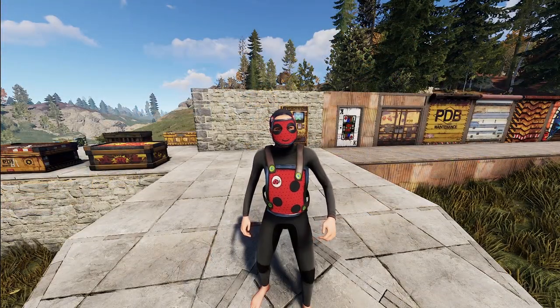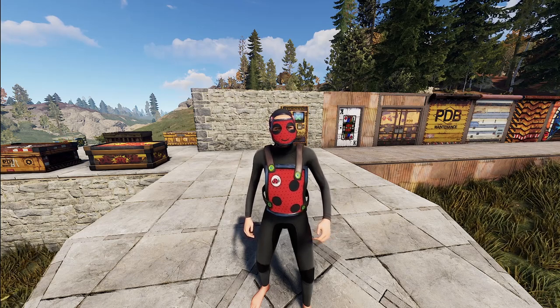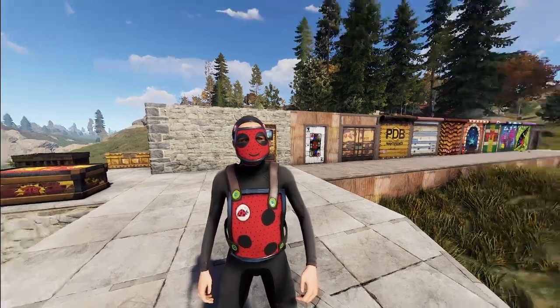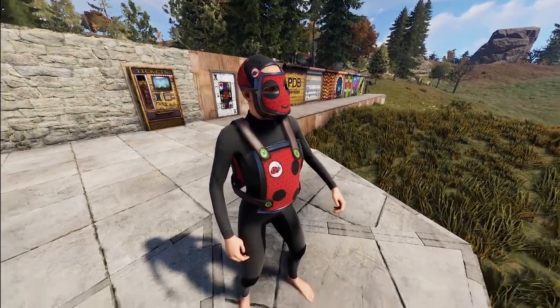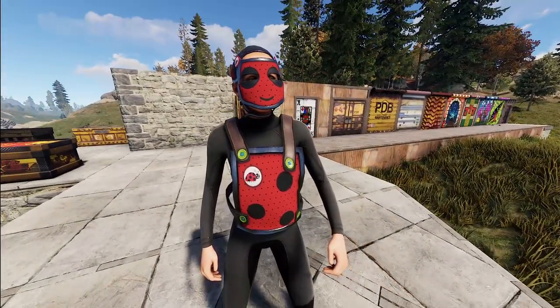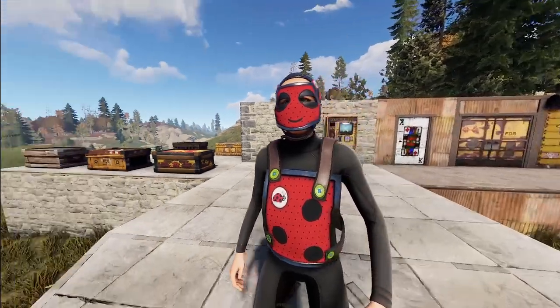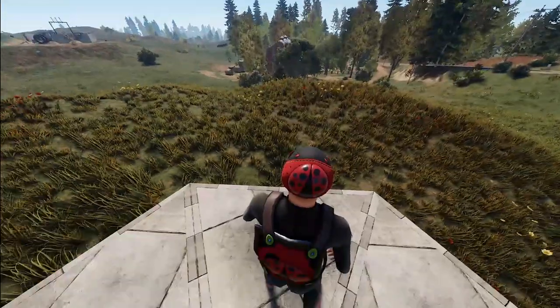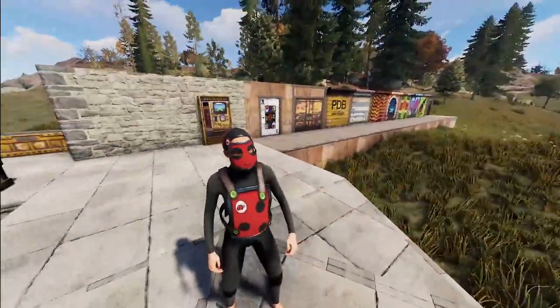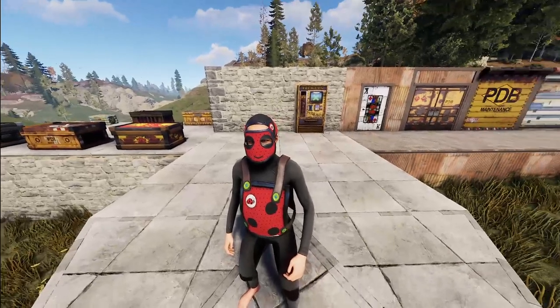Next up we've got a new cosplay set from Milo, the king of the cosplay set. This is the Ladybug high qual face mask and chest piece. To go along with it, you've got the ladybug spots, wings on the back and on the head, and some antennas going along the side.